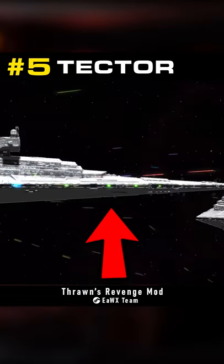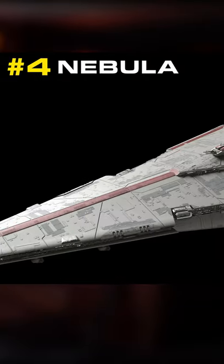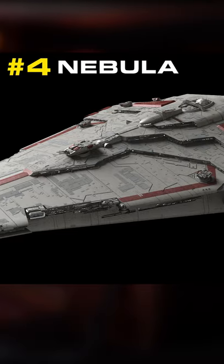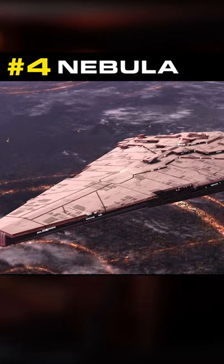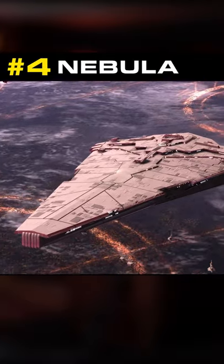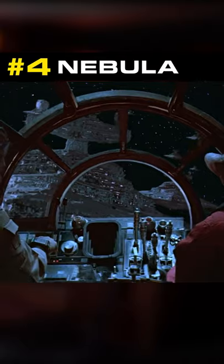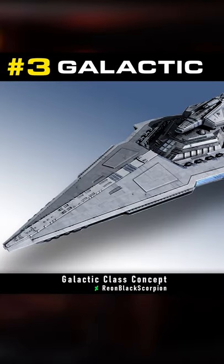At number four, we have the Nebula class, and the fact that this is number four tells you how good some of the ships on this list are. Despite being only a kilometer long, the Nebula could actually outpower an Imperial II Star Destroyer and had amazing shields and propulsion systems. I'd include the Turbulent in its place, but we don't really know a whole lot about that ship.